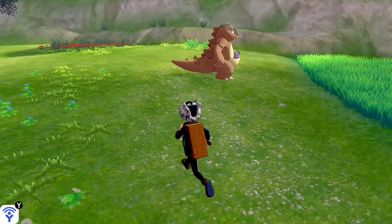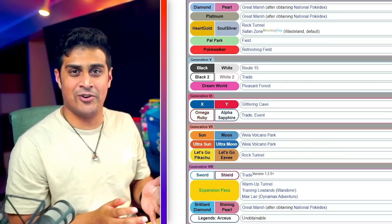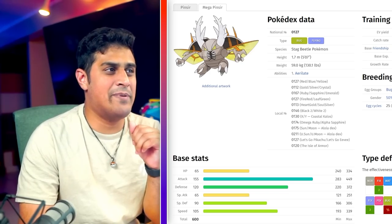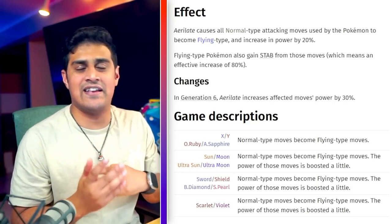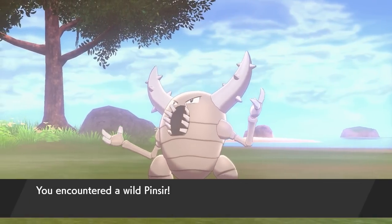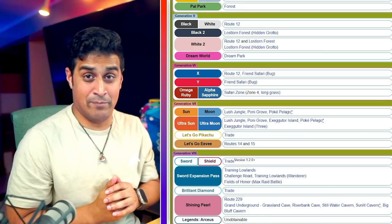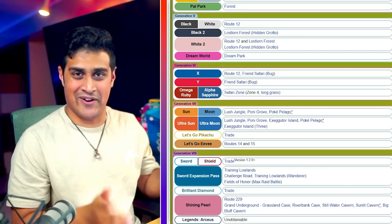If you don't have Sword and Shield DLC, you can catch Kangaskhan in the Great Marsh in BDSP, though availability depends on the day, or in the Rock Tunnel in Let's Go Pikachu and Eevee. Mega Pinsir gains the flying type and the ability Aerilate — all normal type moves become flying type and get a 20% power boost, which is incredibly powerful. However, Pinsir is very version exclusive: it's in the Isle of Armor in Pokemon Sword, only in Shining Pearl in the Grand Underground, and only in Let's Go Eevee.